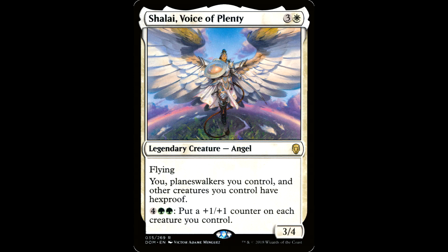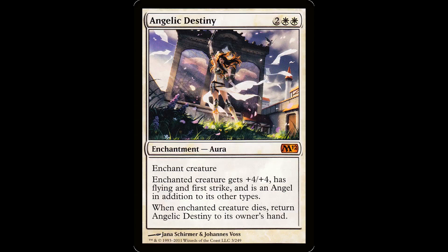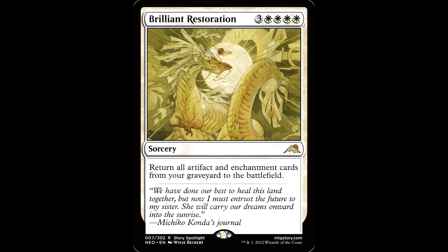I love Shalai. If you look at the art up close, it looks like she smelled a fart up in the sky. Three and a white for a legendary creature Angel, it's a 3-4 with flying. You, planeswalkers you control, and other creatures you control have hexproof. It also has a 4 green green activated ability to put a +1/+1 counter on each creature you control. Amazing reprint and a fantastic card — you want a couple threats to wear auras, and this is a flying threat and a protection piece. We also have Bear Umbra and Angelic Destiny, which should top out your curve as far as your auras go — 4 or 5 mana is pretty much where you should be. And finally, Retether: much needed recursion, was about $6 to $7 prior to this reprint. Consider Brilliant Restoration too because you'll have a guy with 4 auras who is going to get murked.